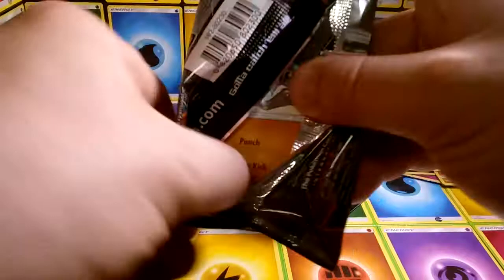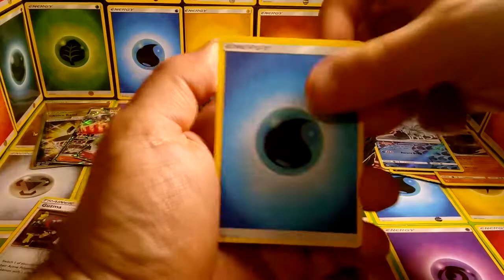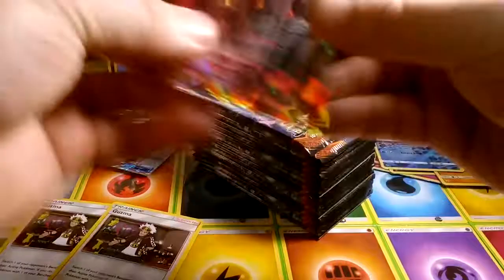Necrozma — that's what I want. We need one Full Art. Please. We have Water Energy, Rotom Dex, Cedra, Plumeria, reverse Tormenting Spray, and — Salazzle GX! Not too terrible.